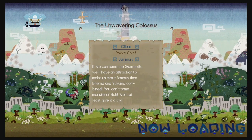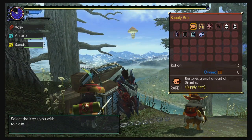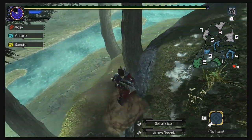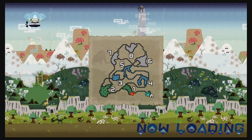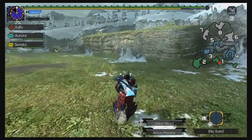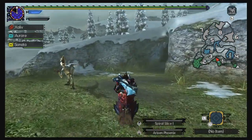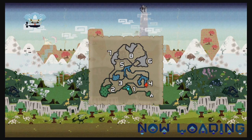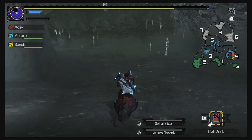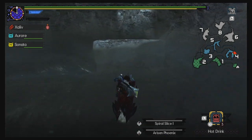Jagras, Bazelgeuse, Jyuratodus, Odogaron, Nergigante — yeah, they had a decent amount of new ones for World, not a whole lot of new in this game. I think that was another reason why I didn't have a whole lot of interest in it, because if I wanted to fight old monsters, why not just play the old game I've already put hours and hours into?